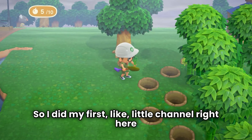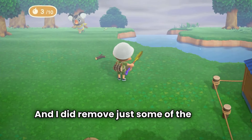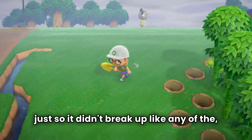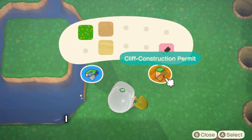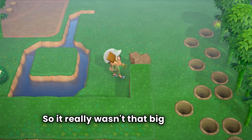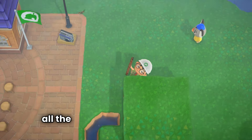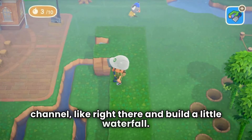I did my first little channel right here to see if I would like how it looked, and I did remove just some of the trees around, just so I didn't break up the aesthetic or what I was going for. I'll use them somewhere else, so it really wasn't that big of a deal. I want our land bridge to kind of extend all the way to where I left the channel right there, and build a little waterfall.